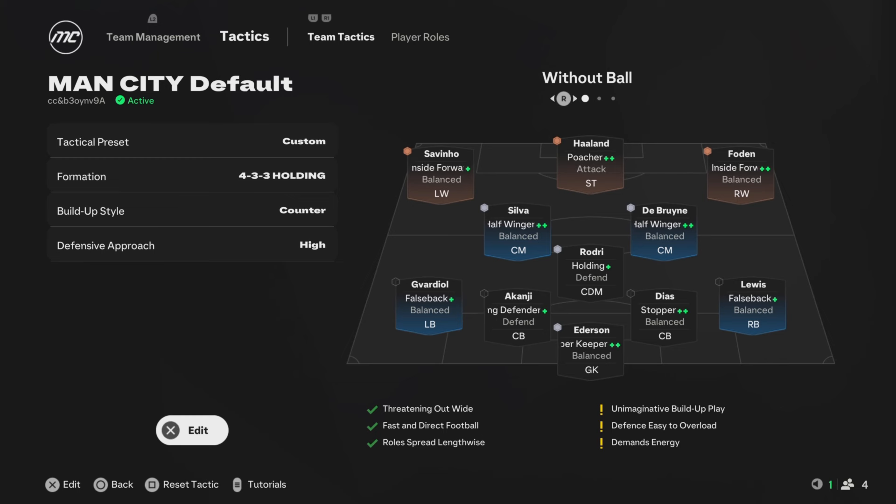As you can see, this is the setup we've got for the team. Savinho playing inside forward alongside Phil Foden on the right, and Haaland up front as a poacher. Bernardo Silva as a half-winger, same with Kevin De Bruyne — they've got plus-plus in that role. Rodri as a holding midfielder, Gvardiol and Rico Lewis playing the false fullback positions. Akanji as a ball-playing defender, Ruben Dias as a stopper with plus-plus, and Ederson with sweeper-keeper plus-plus. We're going to play a counter-attacking, high-press 4-3-3.